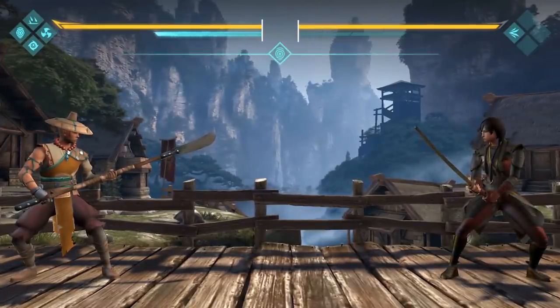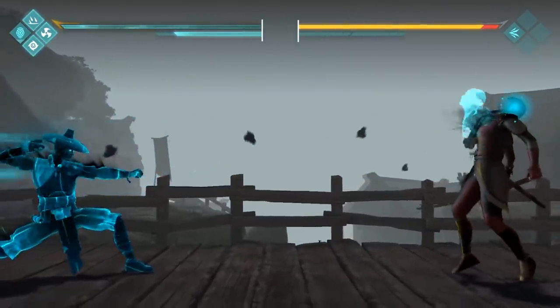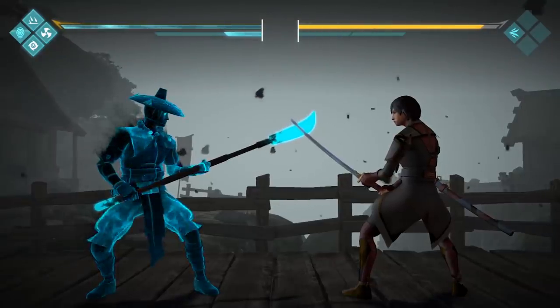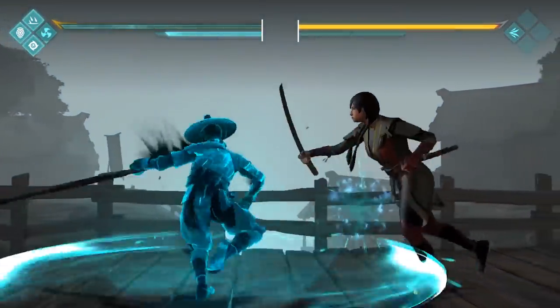Try not to miss when casting the Soul Grip ability. On hit, the opponent will start to slowly float towards Shane — a great time to deal massive damage to your incapacitated opponent. Use Whirlwind to put pressure on your opponent or to close the distance.